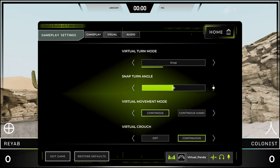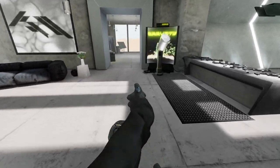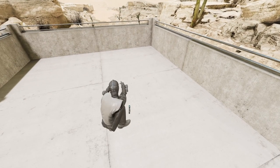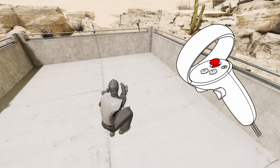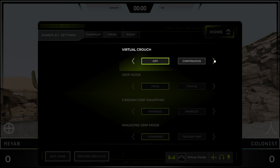Virtual Turn Mode, Snap Turn Angle, and Virtual Movement Mode are basic VR settings — if you're unsure, leave them at default. I personally like to set virtual movement mode to continuous hand so that moving forward follows my hand instead of my head. You can also turn virtual crouch on or off. With virtual crouch on, you crouch in-game by moving your main hand thumbstick down and up. If you have drift issues on that controller, turn this off and just crouch in real life.